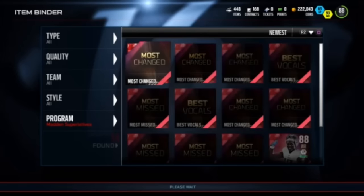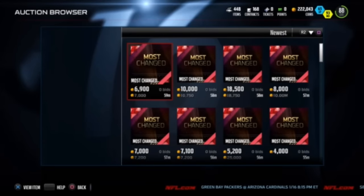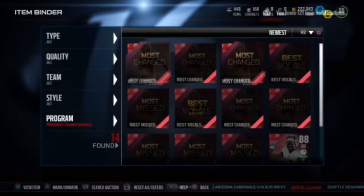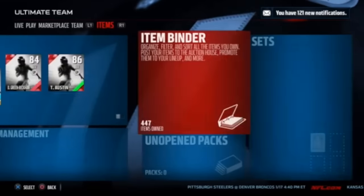You can get the initial collectibles by doing the solo challenge — it's like ten minutes left in the fourth quarter, down by eleven. I got two free collectibles from it and realized they were going for about 10k each. I wanted to see if the filter could find them cheaper, and as you can see, filtering through the three settings shows them for less.